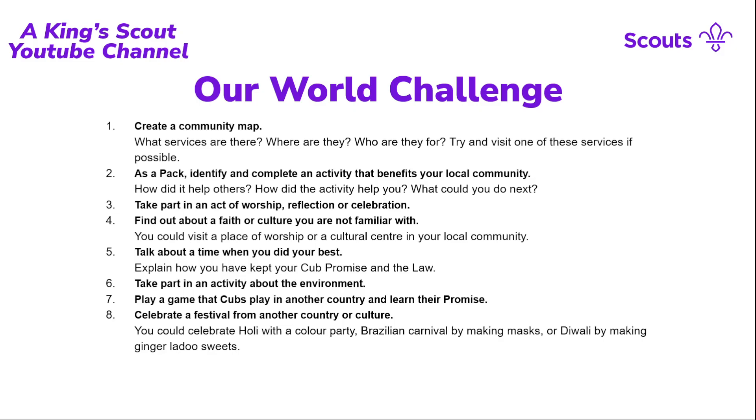With things like the situation in Ukraine, there are lots of opportunities for cultural learning. Requirement five is to talk about a time where you did your best — one of the overriding principles of Scouting is to always strive to be the best version of yourself. The Scout law and promise reinforce that, and you can look those up online. Requirement six is to take part in an activity about the environment, which could overlap with balsam bashing or could involve learning about the roles of different creatures in local ecology.